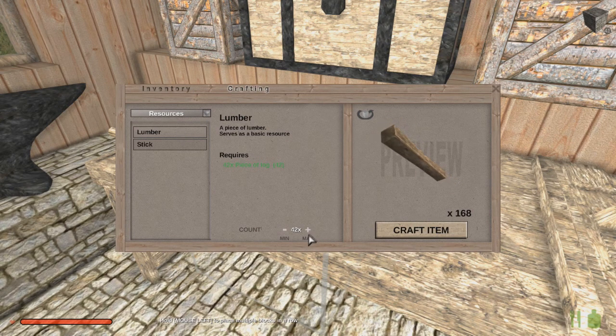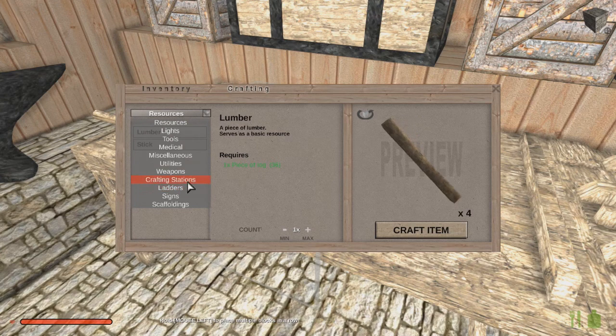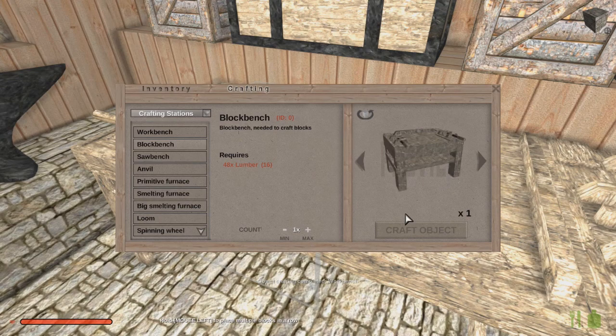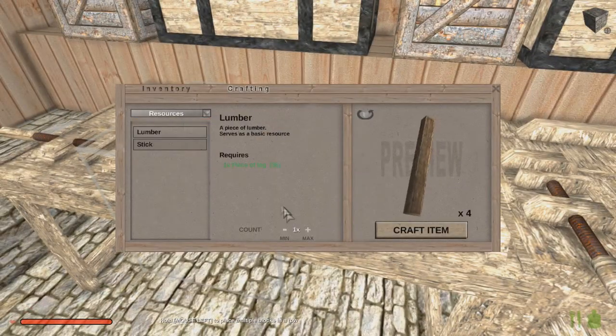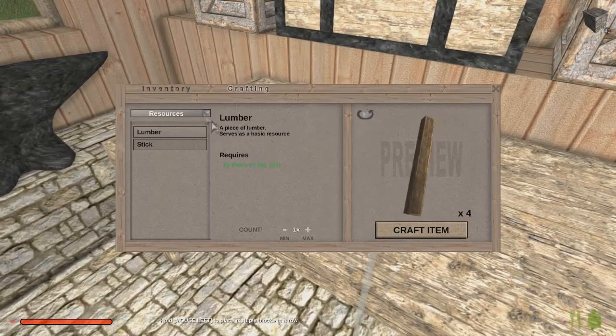I don't need 168 lumber. Let's go 24 — there we go. So I'm going to need a workbench and a blockbench. And a blockbench — I need 48 lumber for that one. Let us get some more lumber. There we go. Now we will make a blockbench.